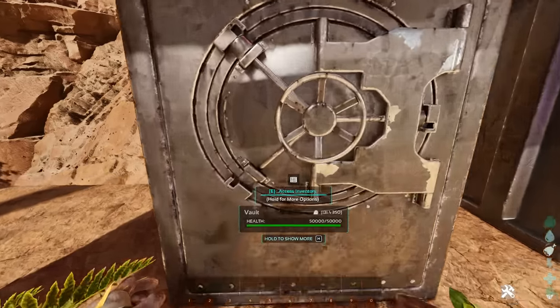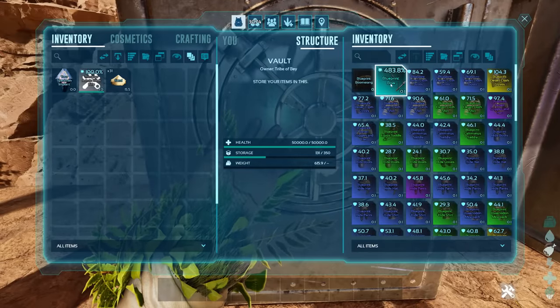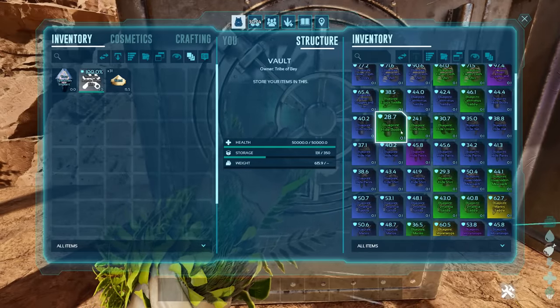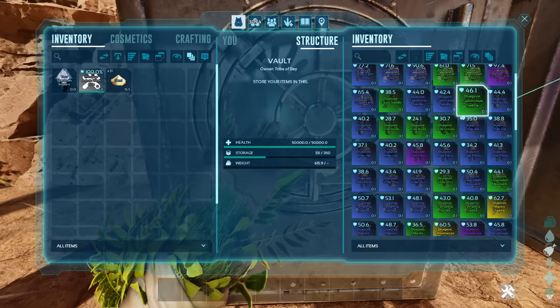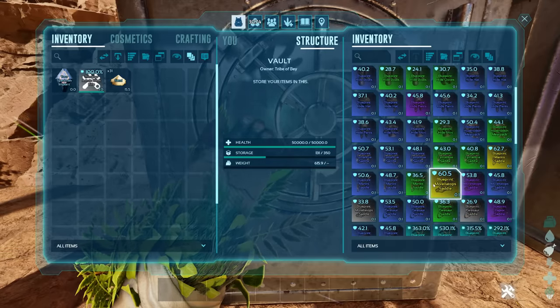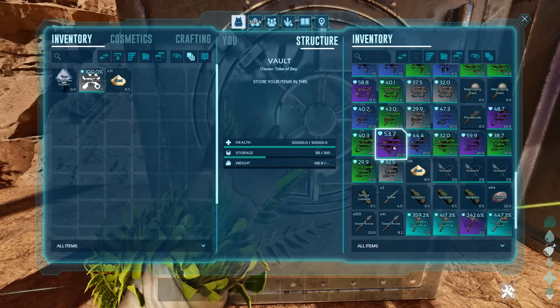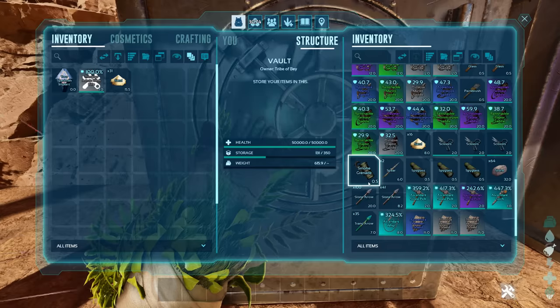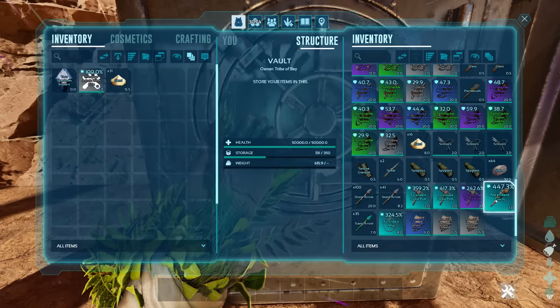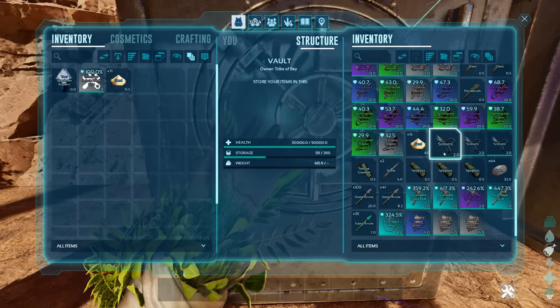I'm not really expecting much from the cave drops, not gonna lie. Oh — ascendant Robin Hood bow though, that's pretty good. Loads of desert armor, hide armor, Equus, Gallimimus, Mantis saddles, some nice saddles there, average quality raptor saddles, scorpion saddles, a beastly whip — that's pretty good. And of course we've got sand and stone. Why would you want sand and stone out of a cave drop?